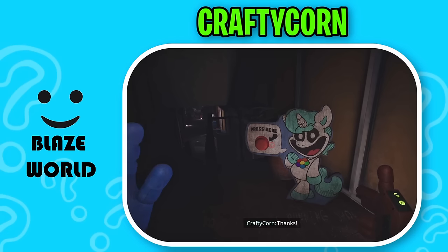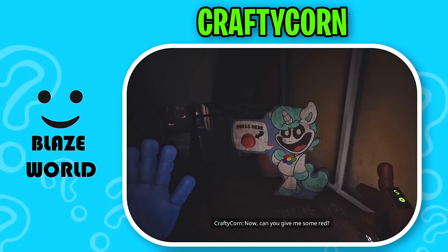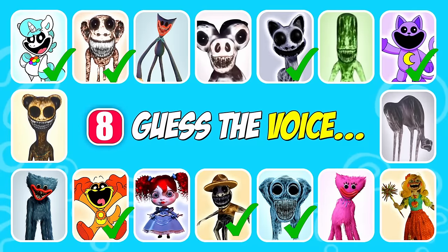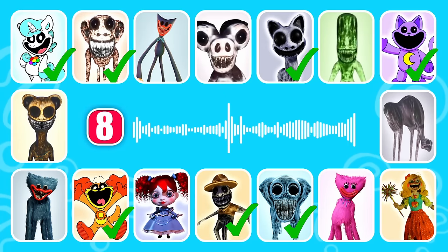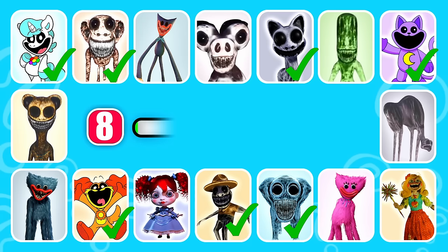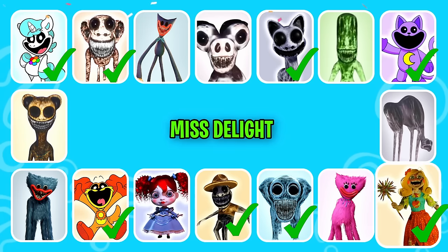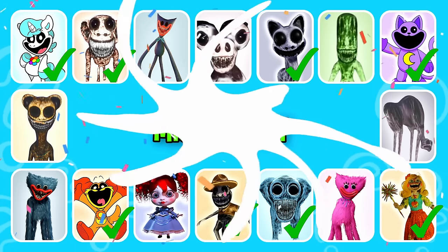Thanks! Now can you give me some red? More or less, please. Guess the next in line. This character has golden hair with a crimson bow tie. That is correct, it's Mistalite!